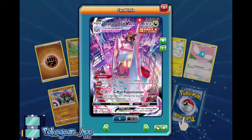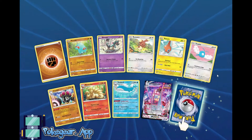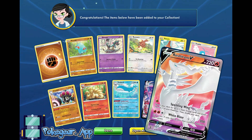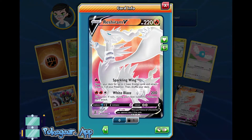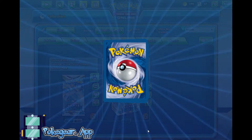Yes! We got Raihan and we got Duraludon VMAX! Oh, I love this art! It is quite honestly one of my favorite arts I have ever seen — this city, Raihan just letting it all out, and Duraludon having the time of their lives. And our final card — look at that! Full Art Reshiram V! Reshiram doesn't seem too great competitively, but I will take a full art Reshiram V any day. A double hitter — finally we are starting to get the good cards!